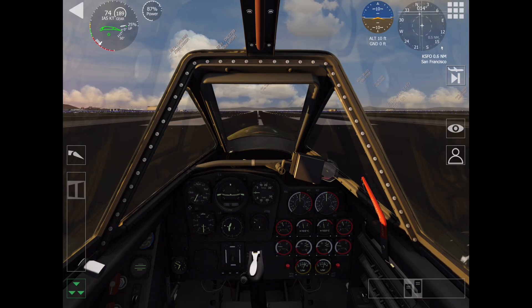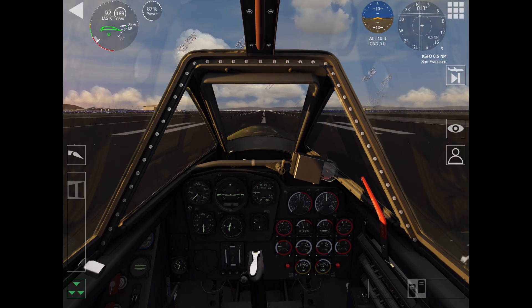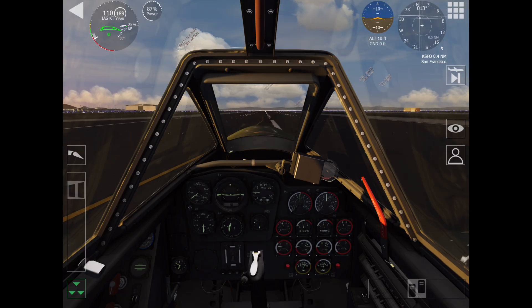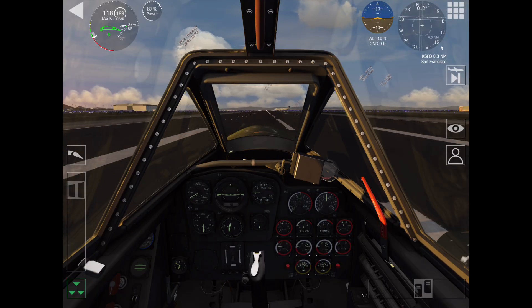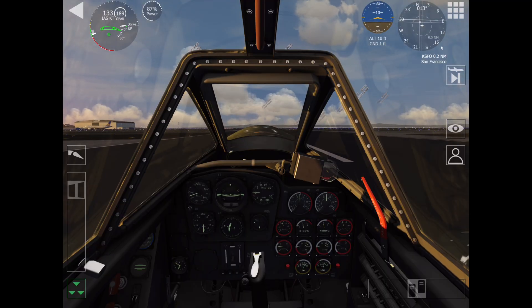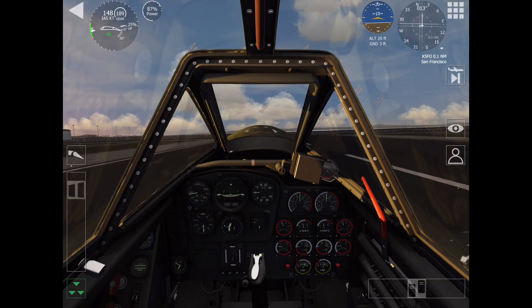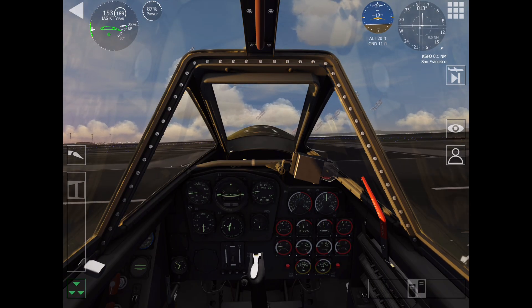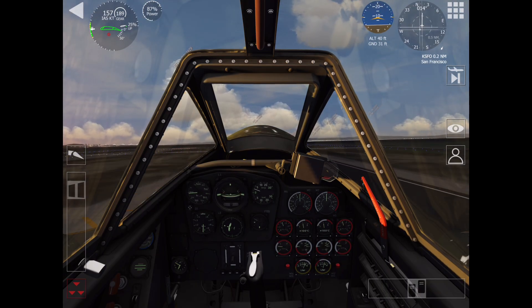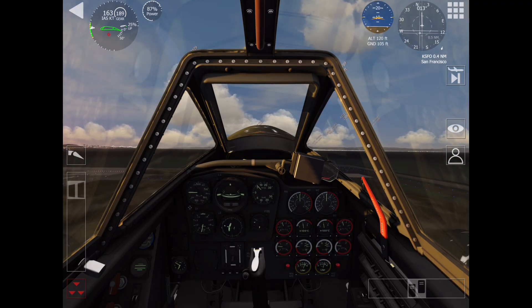The ME-262 was the world's first operational jet fighter. It was nicknamed the Swallow and was first flown with jet engines in 1942, entering combat in 1944. However, it arrived too late in the war to alter the course of events for the Germans. It had a top speed of about 540 miles an hour — almost 200 kilometers an hour faster than the best Allied piston fighters, like the Mustang.